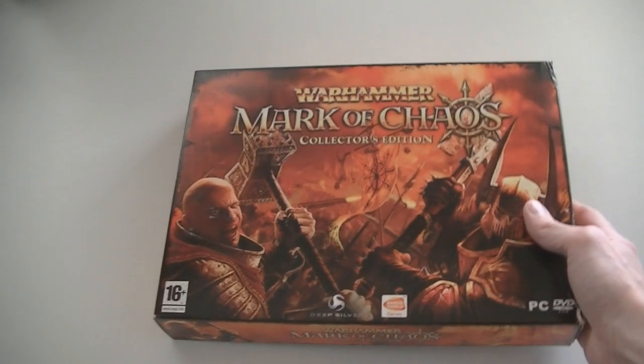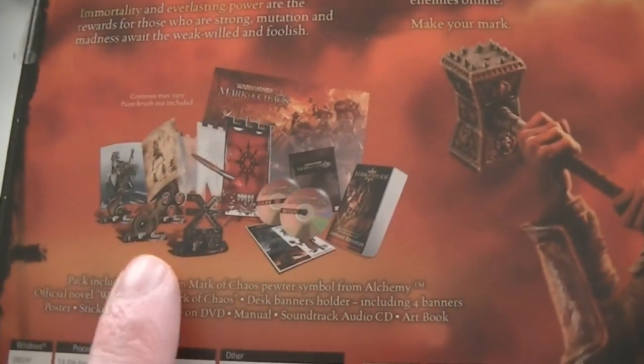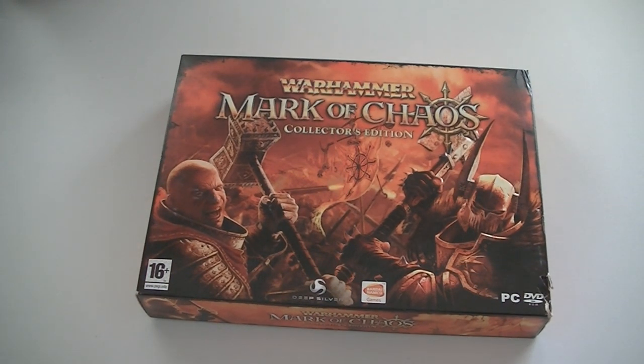I have one more big box PC game I was planning to put in my collection. Problem is, it's not complete. I bought it thinking it was complete — it's supposed to come with a lot of banners, a pewter figure, etc. As you can see on the back of the box, it's supposed to come with one of these figures and these banners, but the figure and banners are missing. I can't send it back, so trying to make it complete is probably not going to work. I'll probably end up selling it.